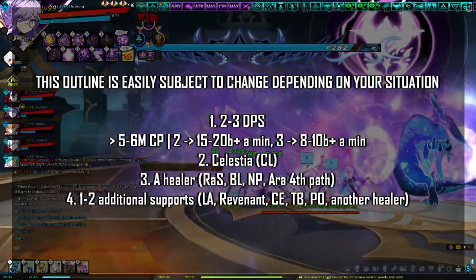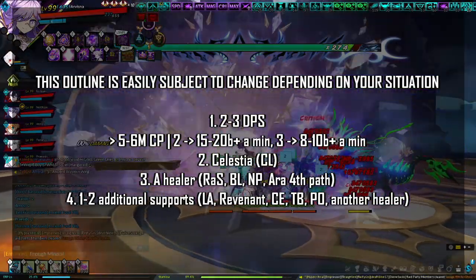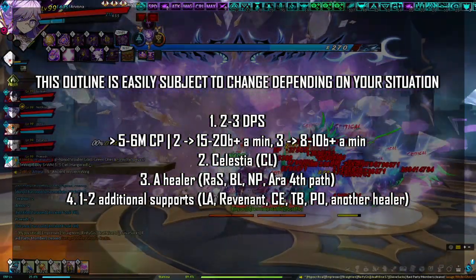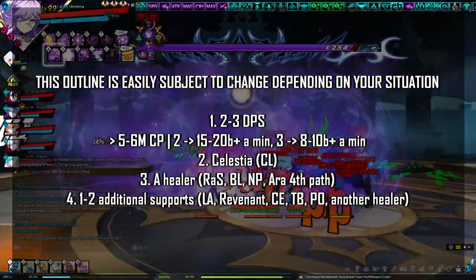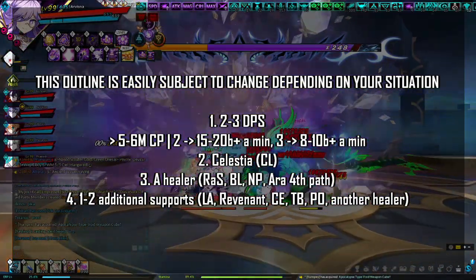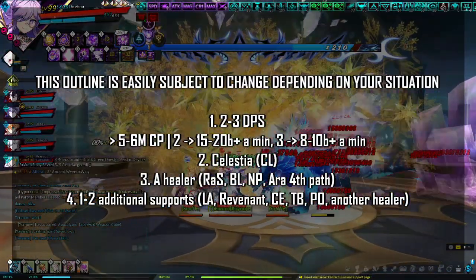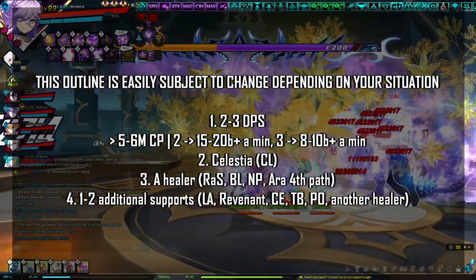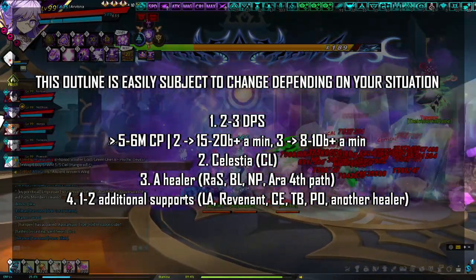There are some things to be aware of before you enter 15-6. The first is party composition. Your party composition can vary dramatically depending on many variables. The party guideline I'm about to give is extremely basic and is easily subject to change depending on your situation. A party composition like this should give you an 8–15 minute 15-6 clear.